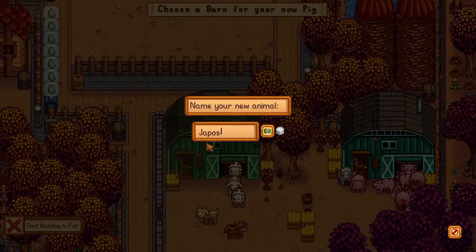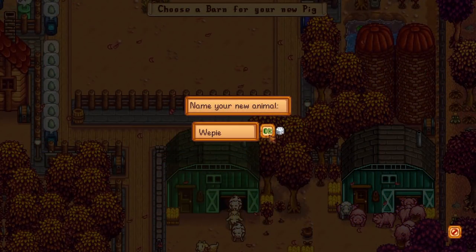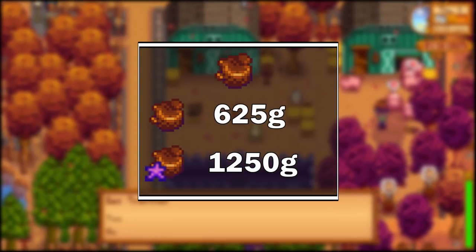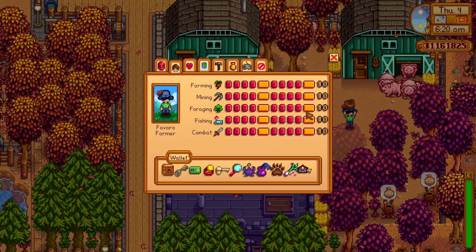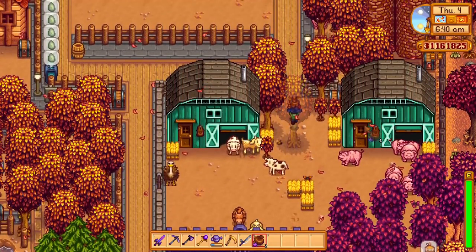The price of a pig is 16,000 gold, and by buying a few of them you can wait for them to reproduce by themselves and increase their numbers naturally without paying any more gold. The base price of a truffle is 625 gold, while the iridium quality truffle is 1,250 gold. Since they benefit from the gatherer and botanist professions, you will have a chance of double harvesting a single truffle, and all of the truffles you pick up will be of iridium quality, increasing your profits by a huge margin.